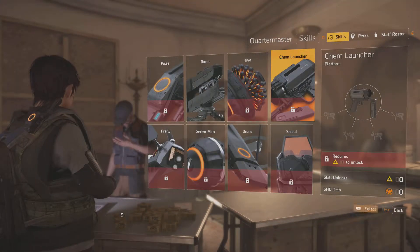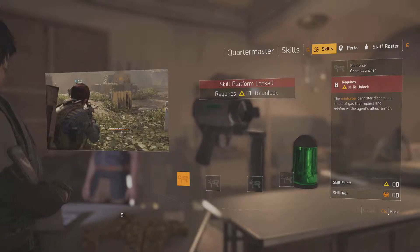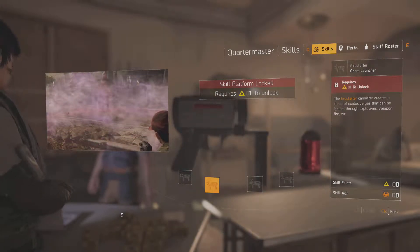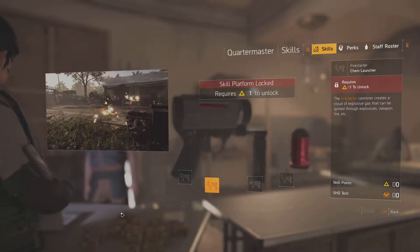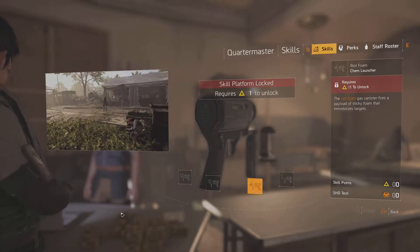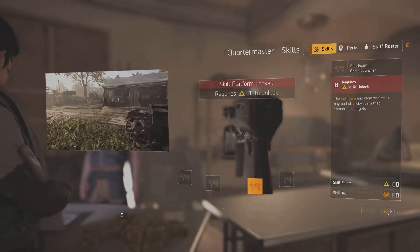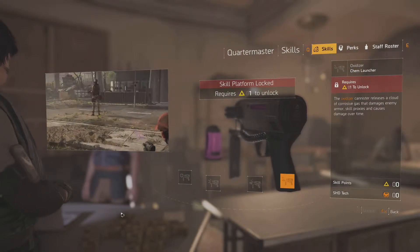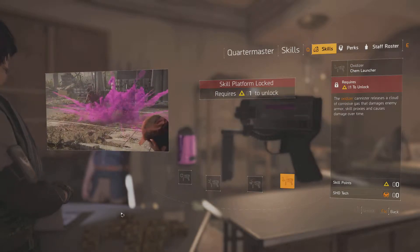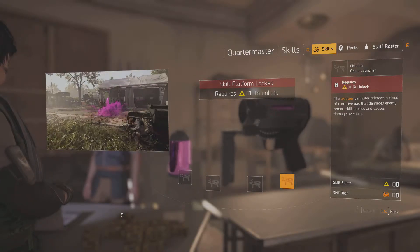We'll move on to our next skill, Chem Launcher. This is Reinforcer Chem Launcher — the Reinforcer canister disperses a cloud of gas that repairs and reinforces the agent's allies' armour. Our next one is Firestarter Chem Launcher — the Firestarter canister creates a cloud of explosive gas that can be ignited through explosives, weapon fire, etc. Our next one is Riot Foam Chem Launcher — the Riot Foam gas canister fires a payload of sticky foam that immobilises targets. And our last one is Oxidizer Chem Launcher — the Oxidizer canister releases a cloud of corrosive gas that damages enemies' armour, skill proxies, and causes damage over time. Like Hive, we have 4 variations of the Chem Launcher.